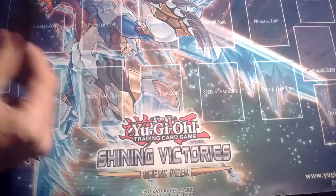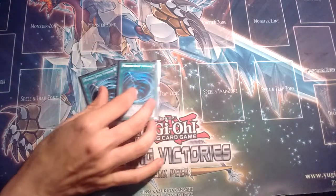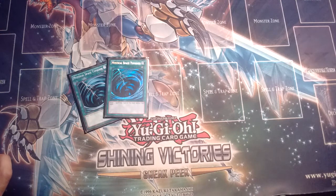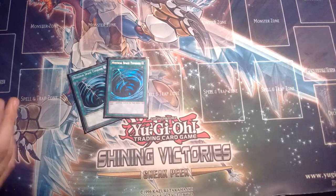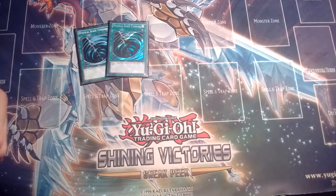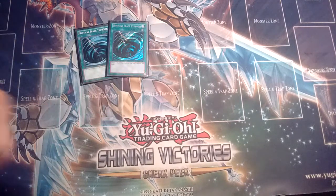Now moving on to the spells. We start off with two MST — these are kind of filler right now. I may put in a second Rank Up Magic Astral Force, and I kind of want to get a Pot of Desires — the one where you shuffle back three monsters of different types and draw one card, but cannot conduct your battle phase that turn. That'd be a nice card to play — it's basically Digesto Emerald as a spell. I also want to get another Digesto Emerald, but I'll probably keep at least one MST.